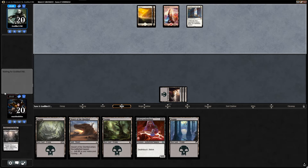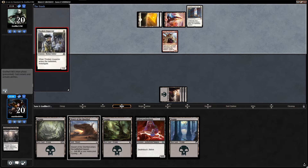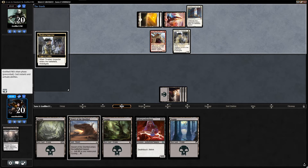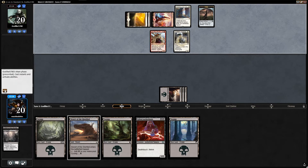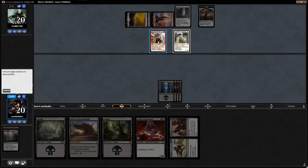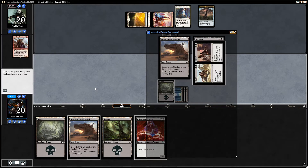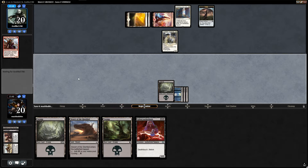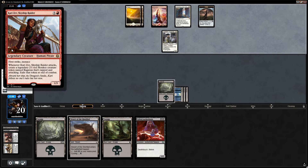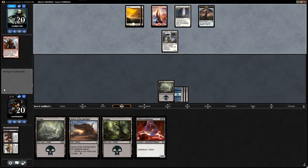Authority will come in unfortunately. There's a Carry Zev — doesn't have haste though. Carry Zev can definitely get out of hand if you let it. We'd like to draw a kill spell. I actually want to kill Carry Zev because it can get out of hand. Let's destroy that — opponent is down to three cards in hand, we take away one of them. I feel a lot happier just facing down a Thraben rather than a card that creates a 2/1 legendary token and just attacks you straight away.